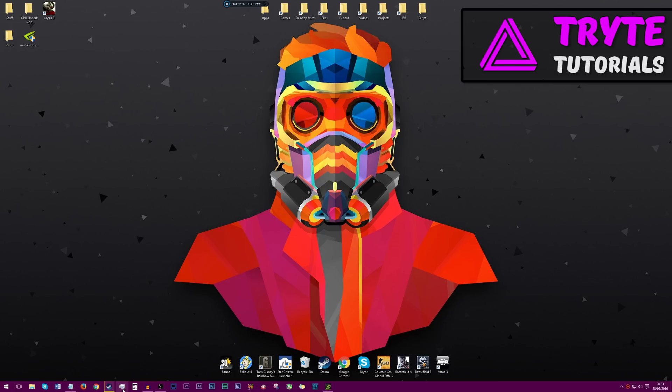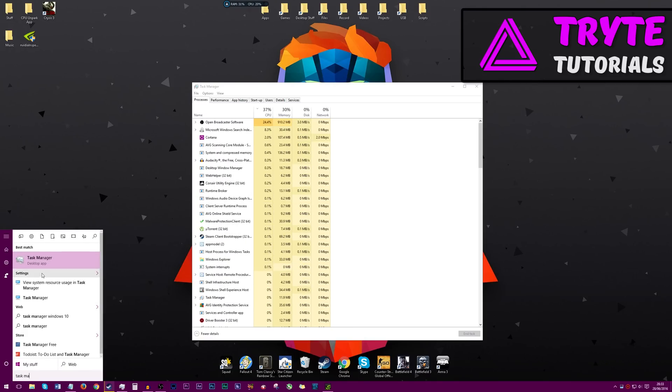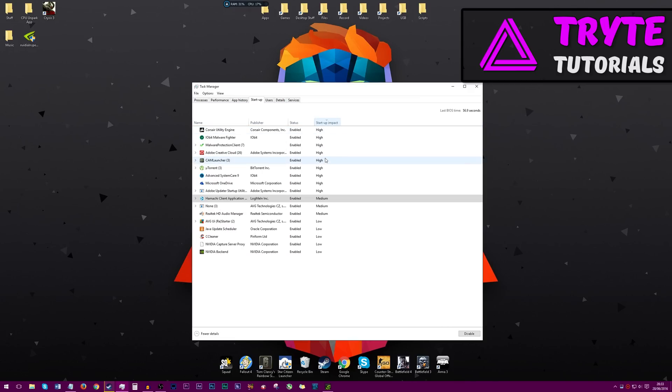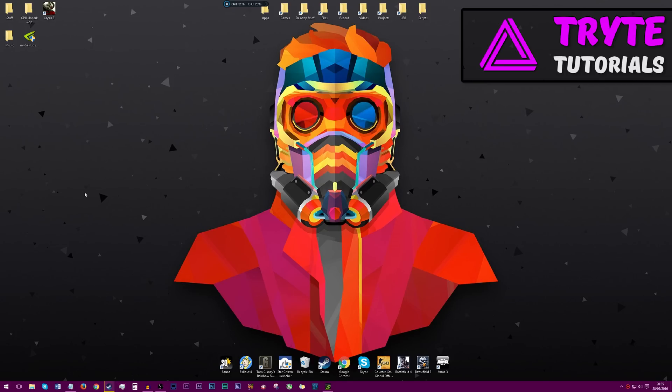Now we're going to go into Task Manager. You can do this by right-clicking the taskbar and hitting Task Manager, or alternatively go into the Start Menu and type in Task Manager. Open it up and go into the Startup tab. Here I have everything enabled, and as you can see some of these have a pretty high startup impact time. Everything that I don't want open when I launch my PC — look at my last BIOS time, it took 60 seconds to boot on an SSD, that's not good. So I'm going to go ahead and disable all of these. The only things I have enabled are my keyboard software, my audio, and the NVIDIA stuff. Also, if you're having FPS drops, you can always launch Steam in offline mode.